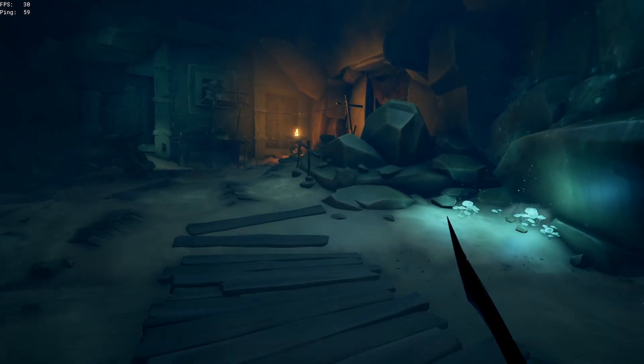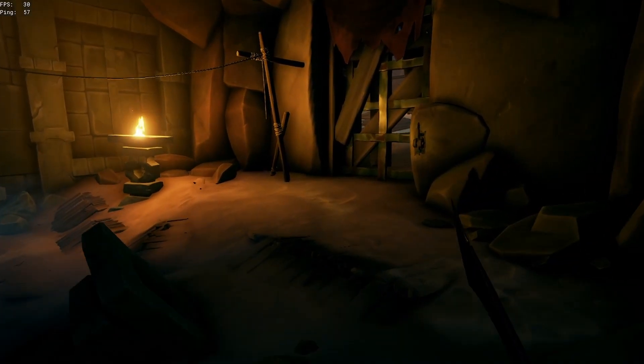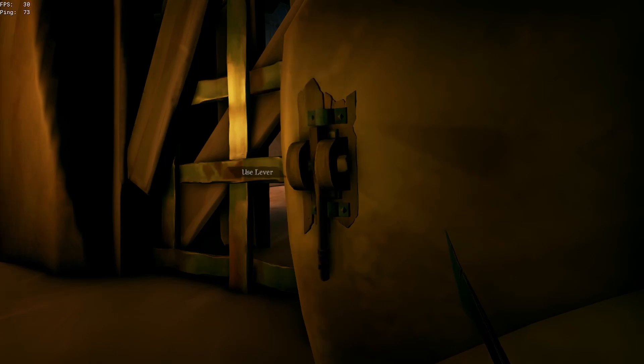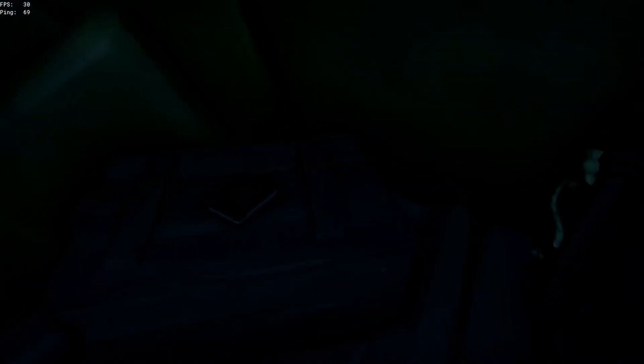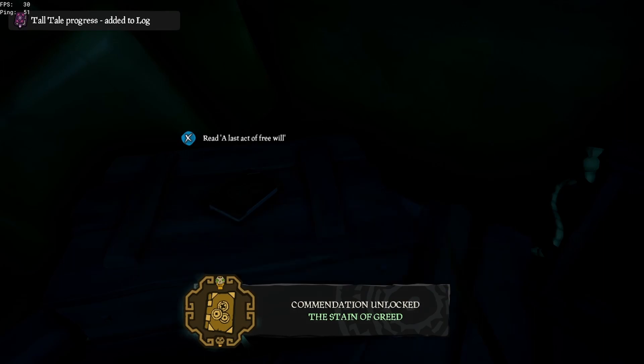Hit the switches and get the door to open — you are literally right near the end, so stay strong. The last journal is up the hallway on the right-hand side when you see the scaffolding, and you will get a commendation for getting all ten books.